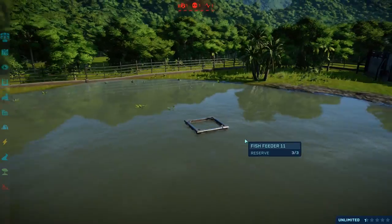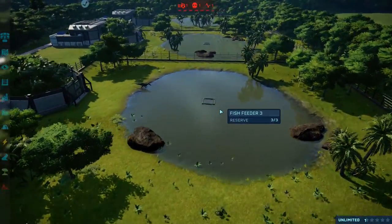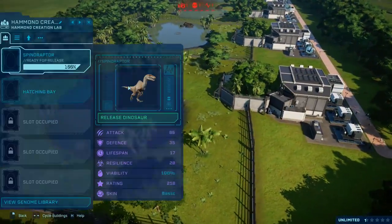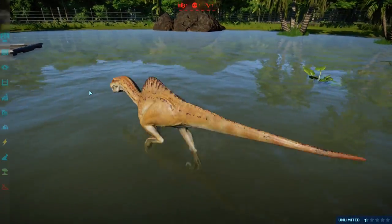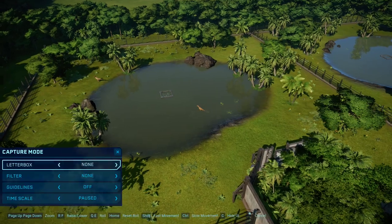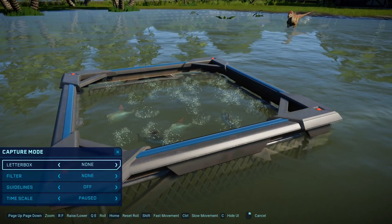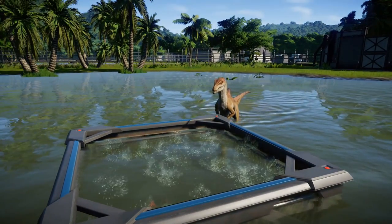So what we're gonna do is take a look at every single dinosaur eating from this feeder and see if we can spot any unique animations or something a little bit different. We're gonna kick things off smallest to largest with the Spino-Raptor — it's going straight for the feeder. We're gonna do this in capture mode because we can hide the UI. As the dinosaurs approach the feeder, the fish will begin to panic and splash around everywhere.